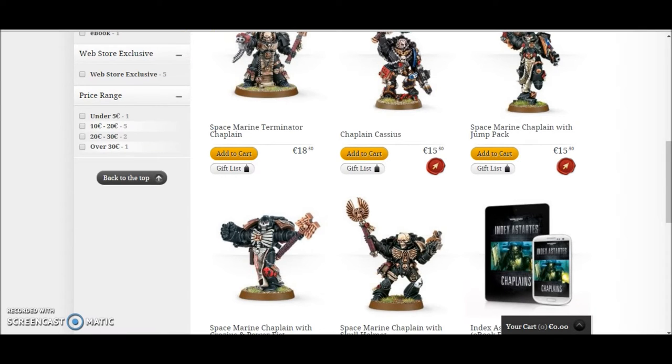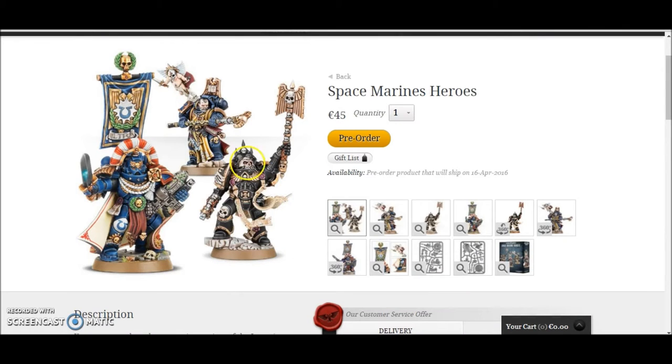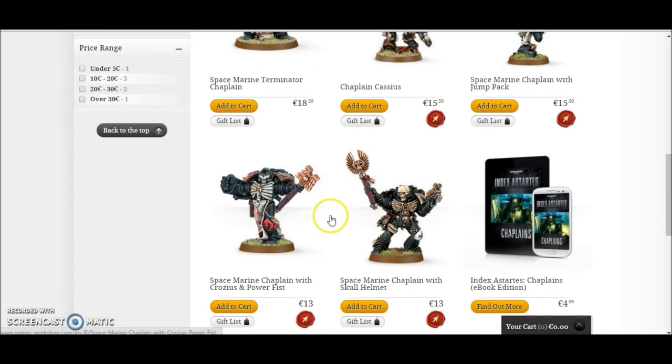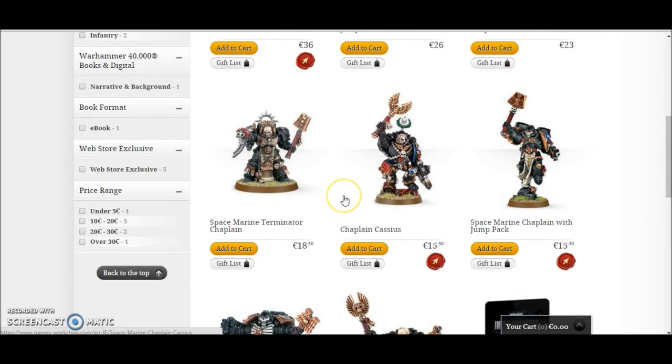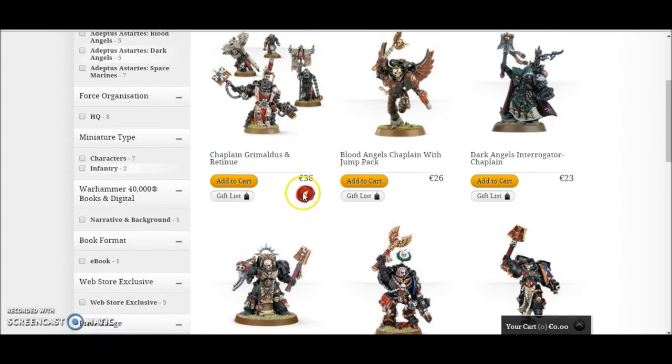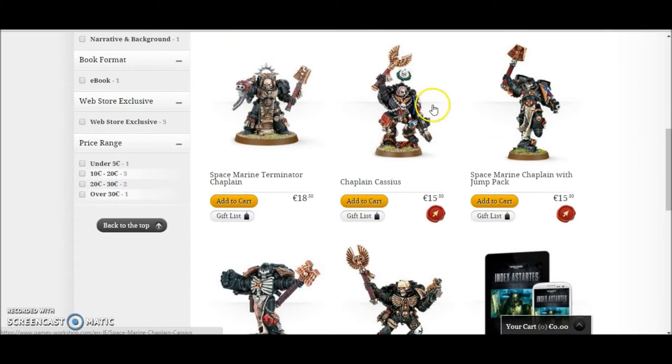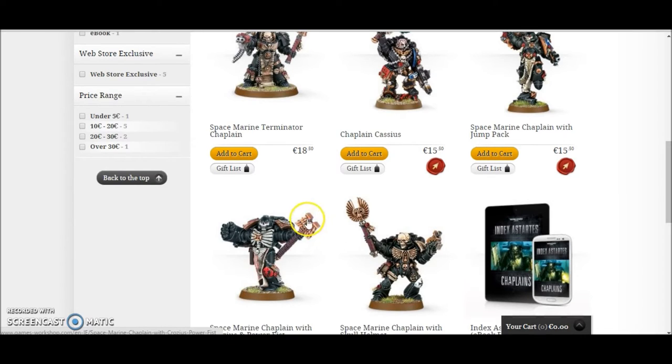The Chaplain in this you can't buy by itself. The cheapest Chaplain I was looking at was €15 — some are €18 but I rounded down to €15. They all have the same weapons: pistols or Stormbolters, and I think it's like a Rosarius. So it's roughly €15 across them all.